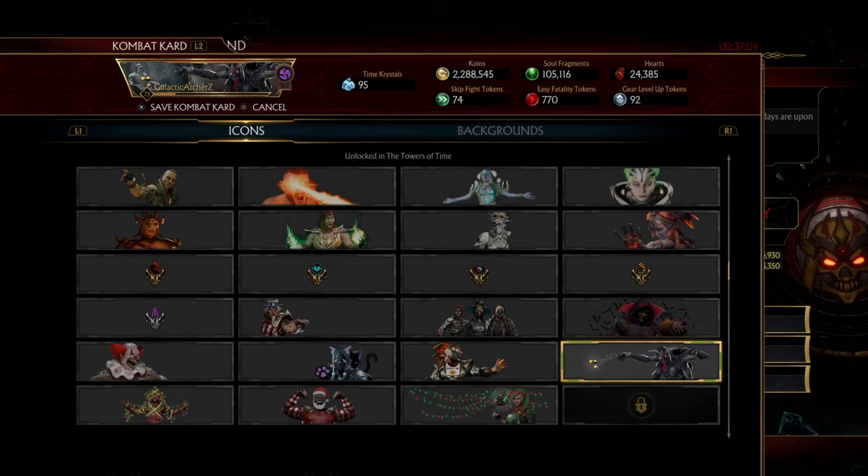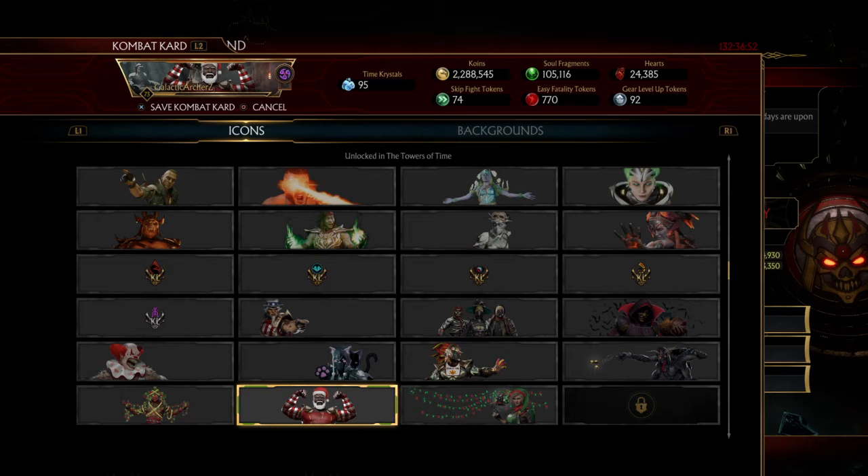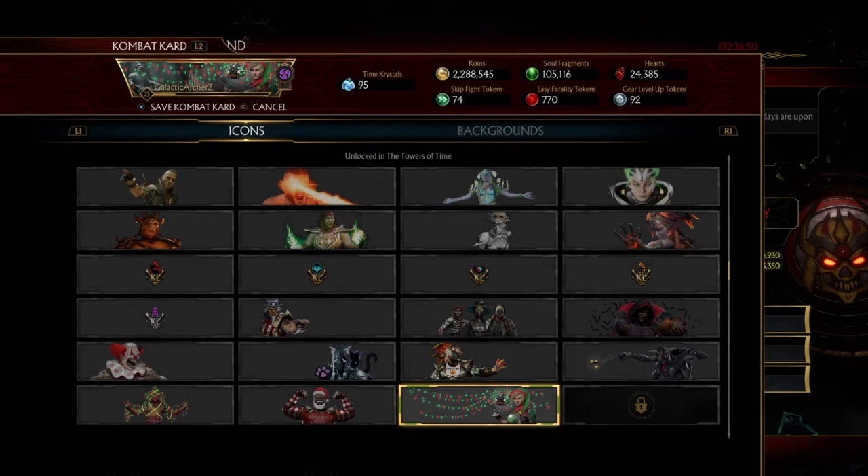First off is the Kollector with a devilish look — looks like jingle bells at the end of his ball and chain. Then we have my personal favorite, Raiden, with some Christmas lights. We have Santa Jax and then Cassie.